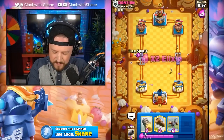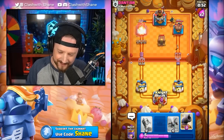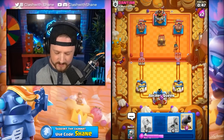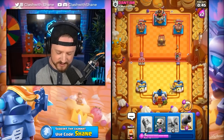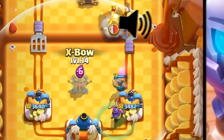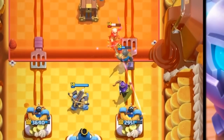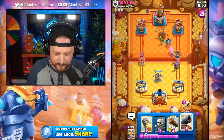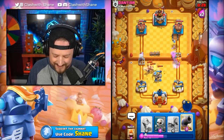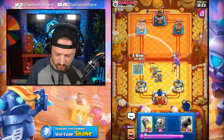Fire Spirits for some chip cycle, maybe a Log Spell as well. Just a Goblin Gang in the middle, which doesn't even hit the Fire Spirit. Knight goes in front, distracts the Bandit. He's going to slow roll a Mega Knight as well. If I go in X-Bow right now, it locks onto the Magic Archer and should destroy it. Then the Mega Knight gets literally destroyed by the Archer Queen. The X-Bow is just destroying.